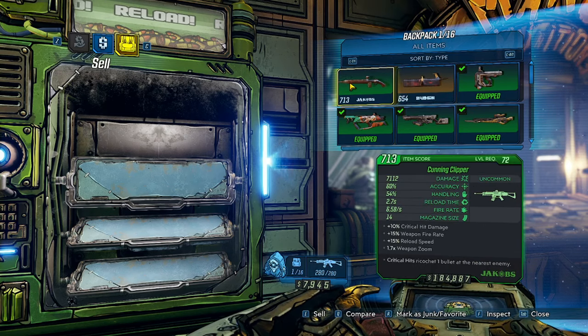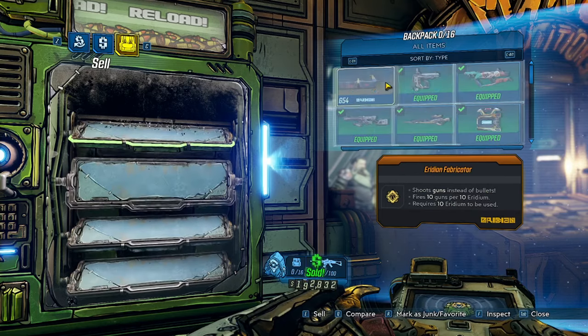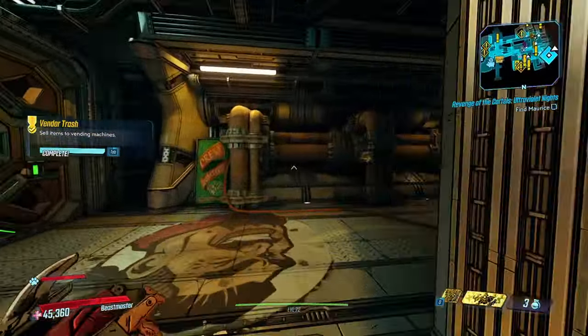Next, it's time to gear up. Head to Sanctuary 3, turn on Mayhem 11, and sell off all the green starter gear the game gives you. Not only does this give us a fresh start, but it also gives us the money required to get our first weapon, Ms. Moxxi's Crit.